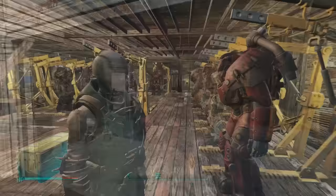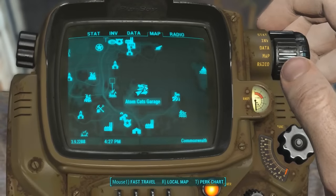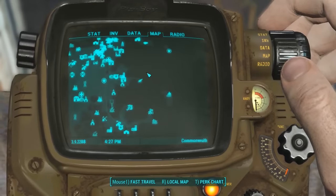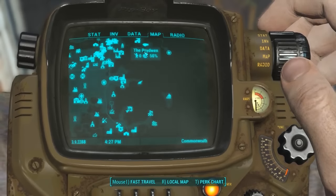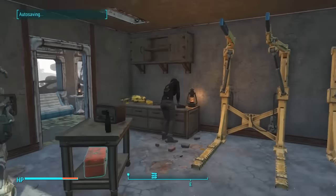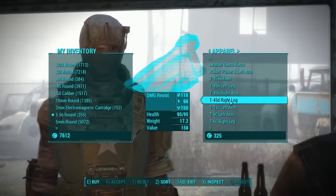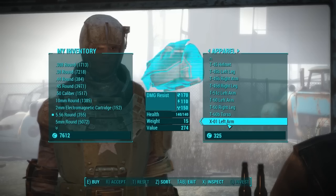Let's get started. The easiest way to obtain the XR1 set that I've found so far is to travel to Atom Cat's Garage, which is found south east from the castle and far south east from the Prydwen. When you've arrived, find Rowdy and take a look at her shop. Rowdy is the only NPC I've found so far who sells random sets of power armor, and the best thing about her is that she also sells XR1 pieces.